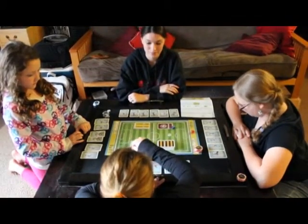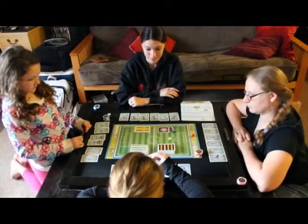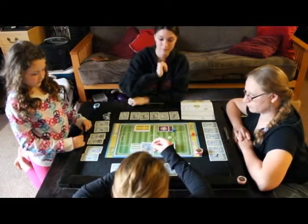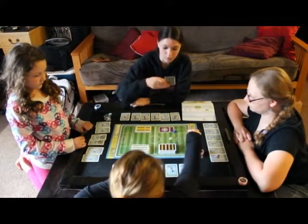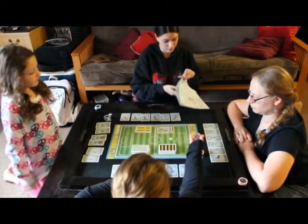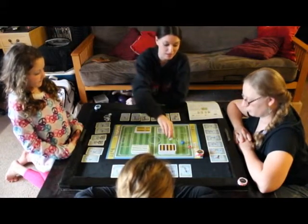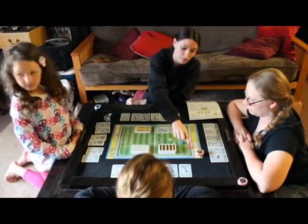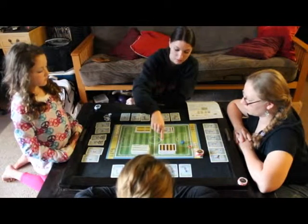Sarah plays a card — it says slide tackle: roll dice to perform a successful intercept, and advance the ball up to four zones. She rolls both dice. The dice successfully intercepted, and since it can only move up to four zones, her largest die is three. So we move the ball back three spaces.